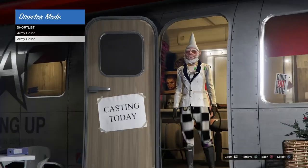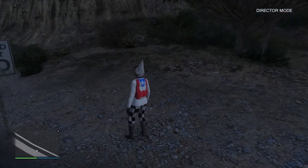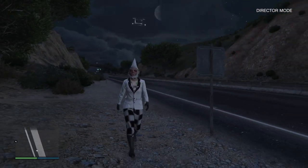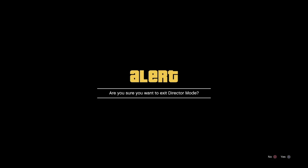Select one of the outfits and press X to bring it into Director Mode. Once you load in, walk around for five to ten seconds to let everything register. Then hold down on the d-pad and select a Story Mode character.